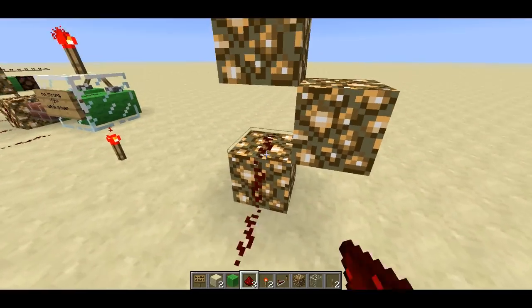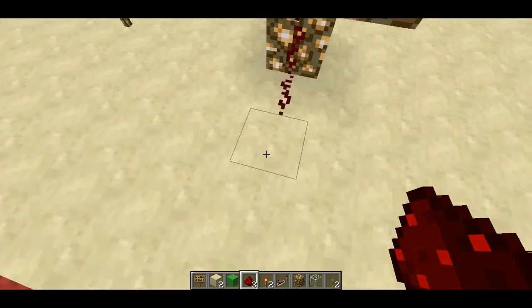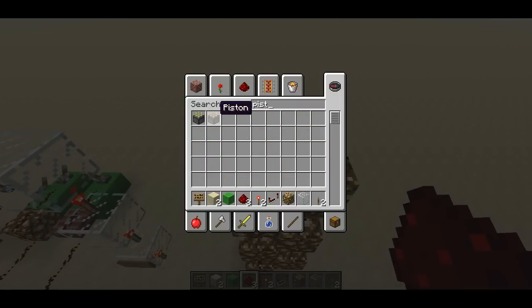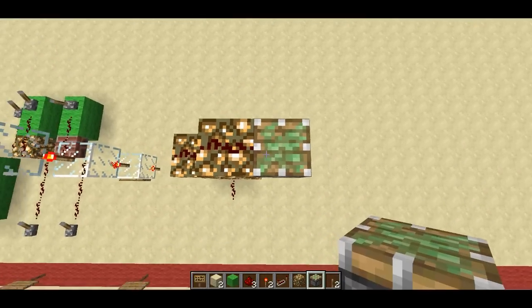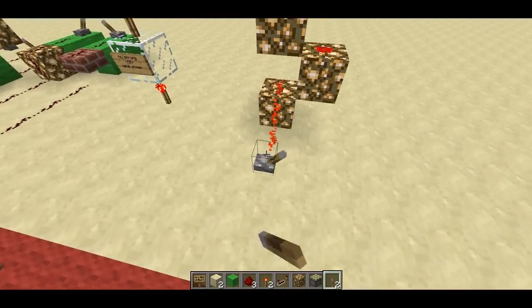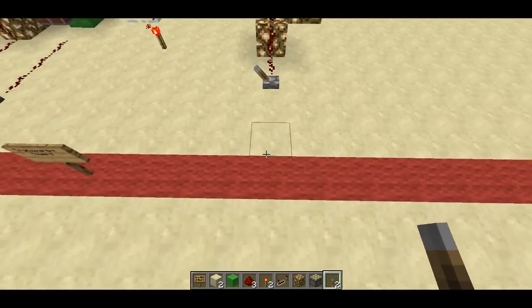It'll be instant — no delay — whereas you had to wait one tick per two blocks with the redstone torch. Let me put a piston up at the top to get it powered — the second you click the lever on, the piston will expand.